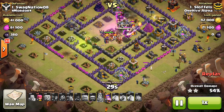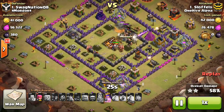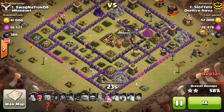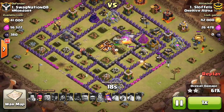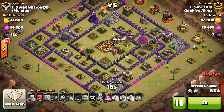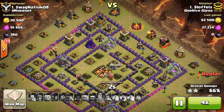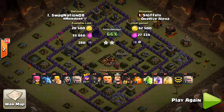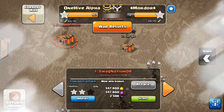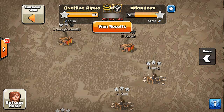He drops a Giant and some Wizards at the bottom to try to take out the point defense, but doesn't quite get it done. Even though he tried to take out some outside defenses, he still has kind of a semi-circle surrounding his kill squad, so they're going to go down in just a moment. Queen uses her ability, gets a few more buildings, but that'll do it — and then she snipes one more for a 66%, 2-star. A nice attack though. When you're going against Town Hall 10s with level 2 Infernos, it's very difficult to 3-star them as a Town Hall 9.